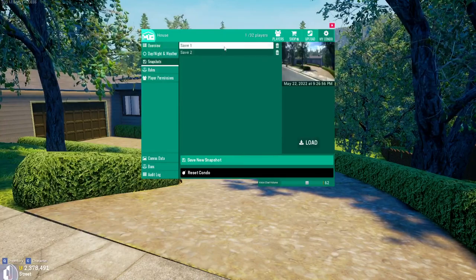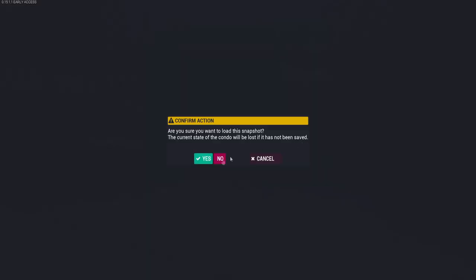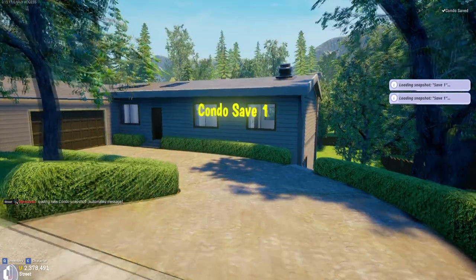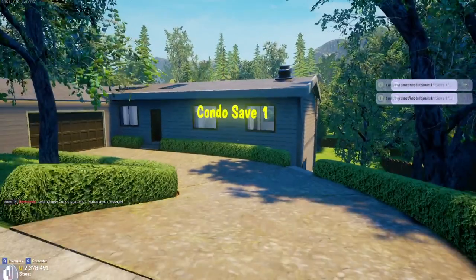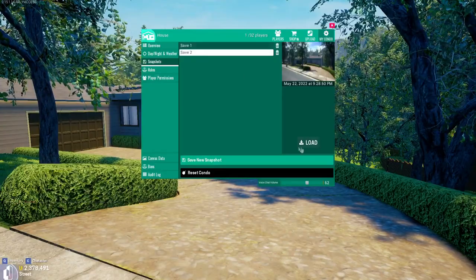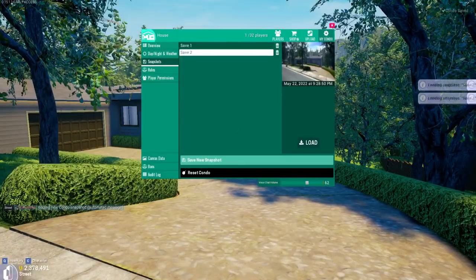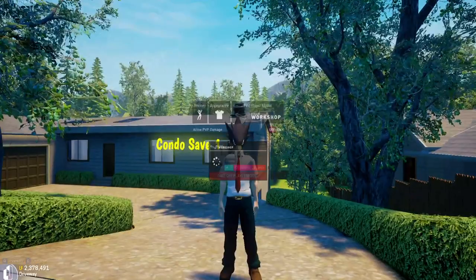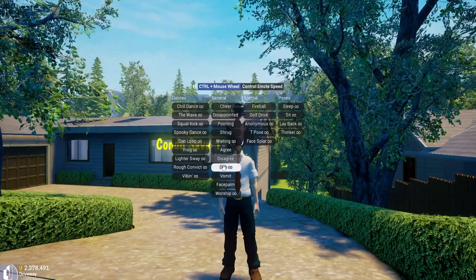Remember to save often. The condos have an autosave feature which triggers every few minutes and will save your progress, but it is best to back up your saves so you do not lose a bunch of work. You can also keep multiple saves of a single condo which you can load between, so if you have a few builds that you want to have for the same condo, you are able to work on both without getting rid of one entirely.